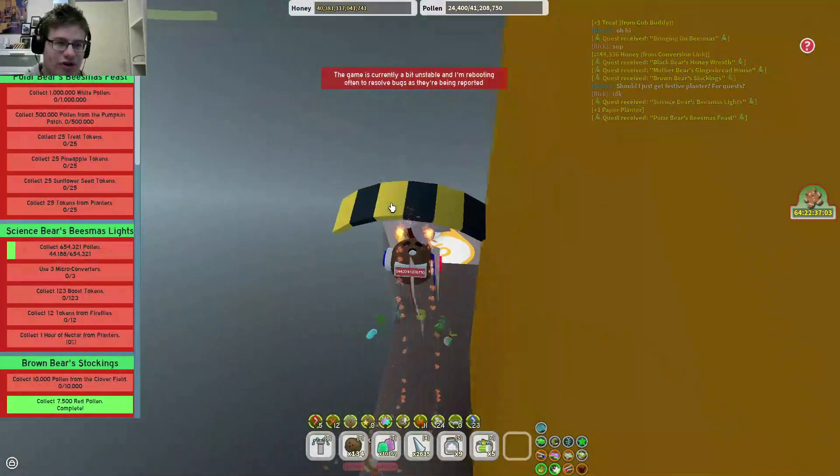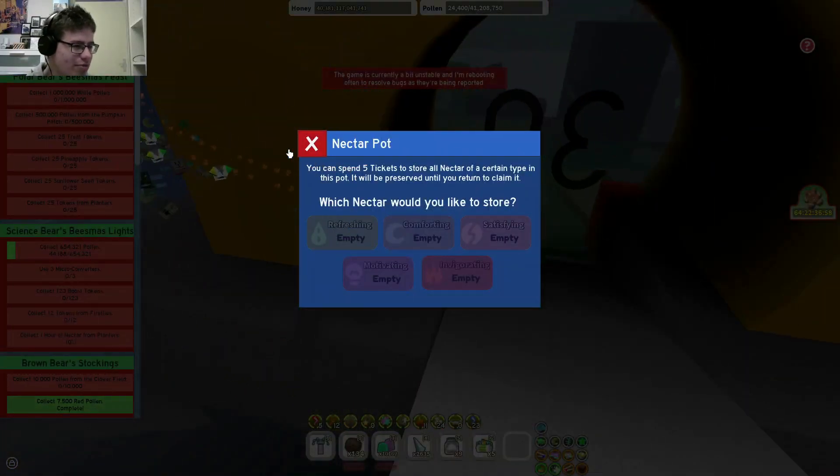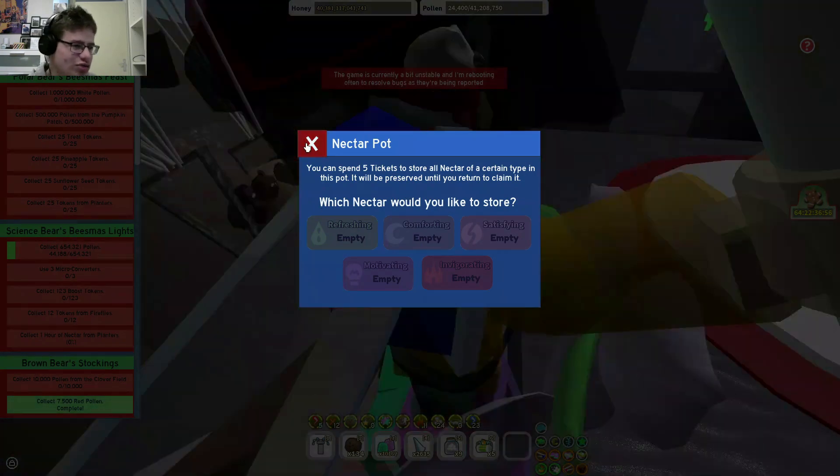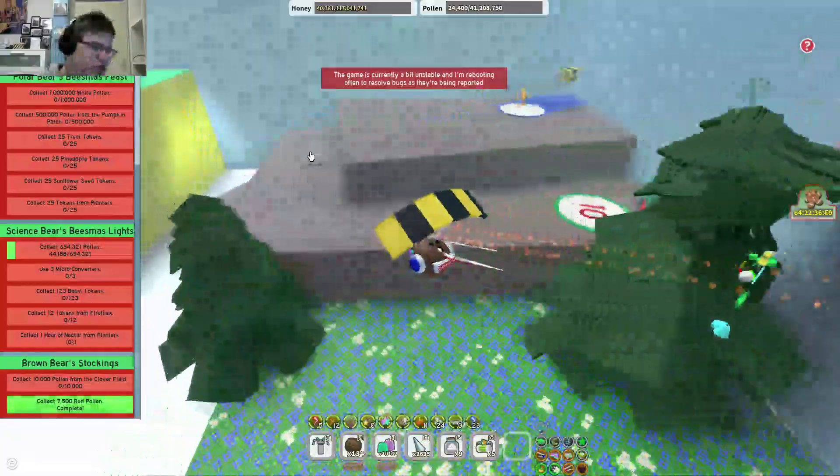What is new, however, is the nectar pot, which you actually want to store up. I already looked at that in the test room a little bit, so if you watched that video you know what it means.